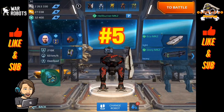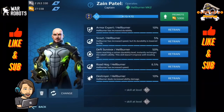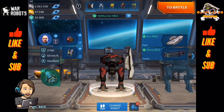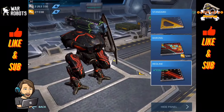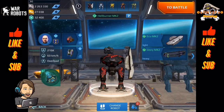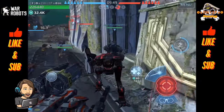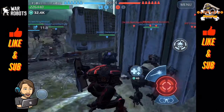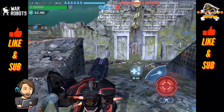Coming in at number five, I have the Hellburner. Taking a look at the Hellburner's pilot — feel free to pause the video to look at the pilot skills. Now the Hellburner is quite a different robot because of his ability. He is quite a bit of fun to play. I prefer to use him with lockdown, and with the Hellburner specifically, I like to run the ECU shield just to give him a little added protection to get in.